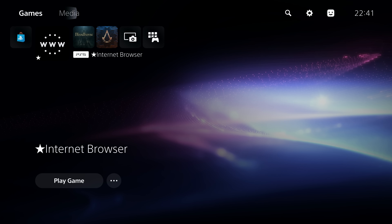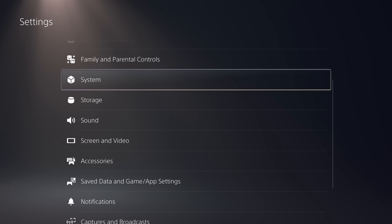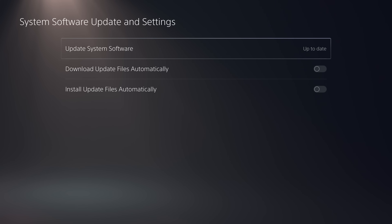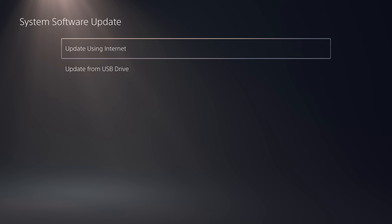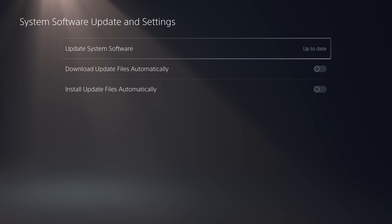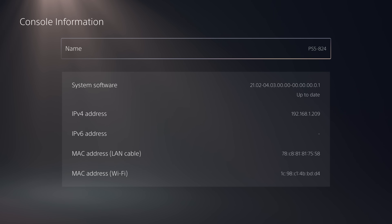For example, if we go to Settings > System > System Software > System Software Update and Settings — you can see it says we're up to date, it thinks we're on the latest firmware. If I go to update using the internet, it says you already have the latest system software — so it literally thinks we're on the latest system software, even though we're still on 4.03.